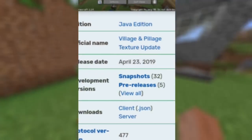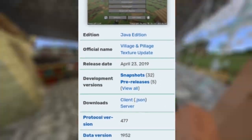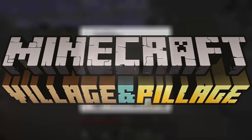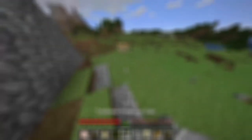This update was released on the 23rd of April 2019. A lot of you already probably know what its nickname was. It was nicknamed the Village and Pillage Texture Update, and yes, there is no The End. Most of you probably remember it since it only came out in 2019, but when I say Minecraft got its first second wave of popularity...